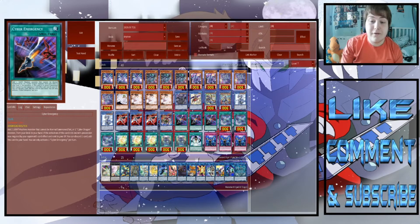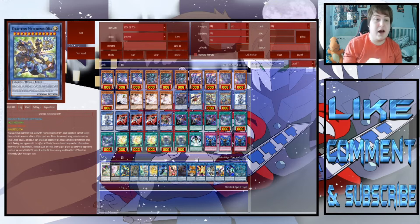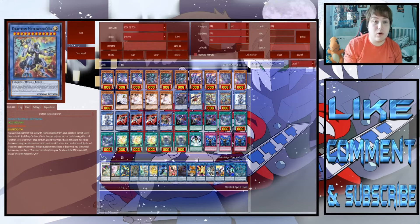We're also playing three Cyber Emergencies. I was originally playing Where Are Thou in Draitron when I first built the deck, but I switched to Cyber Emergency because Where Are Thou requires you to already have a Draitron on board, which doesn't always happen. Cyber Emergency also searches ritual monsters, so you can grab your Draitron Ritual Meteorist Dragon or Draitron Quad Dragon — it has additional searchable targets and is more consistent overall.